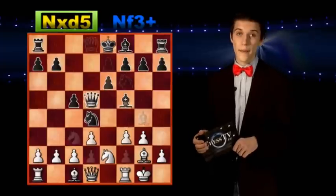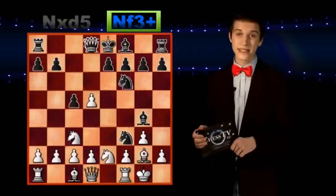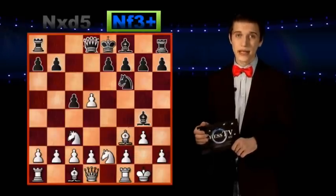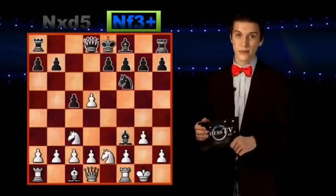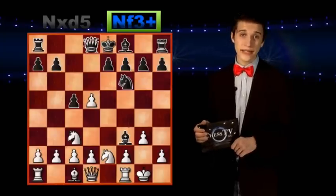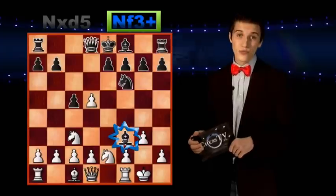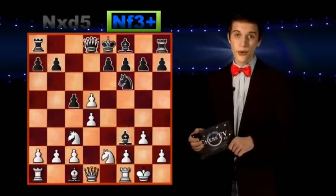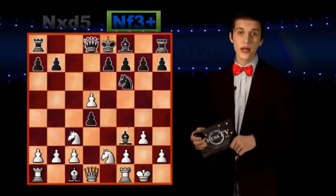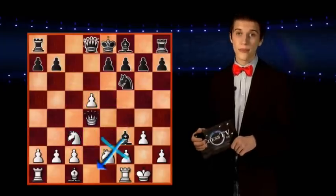But this can only happen if Black of course takes on d5. It is more likely though that Black instead plays knight to f3 check here. It looks more tempting, and White has to take it. It certainly seems as if the White king is in some serious trouble, but actually White will manage quite well. It's important though that White plays the right moves here, because otherwise the bishop might just become a nuisance. That is why it is here important to play d4, which is followed up by Black's c4. The reason why Black doesn't capture on d4 is because that would only give the queen an active spot in the center and release it from the bishop's pin.